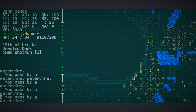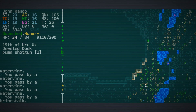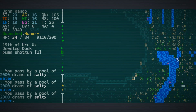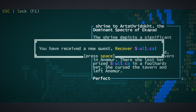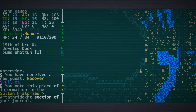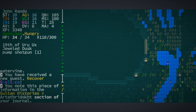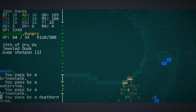Rather than tramping around amongst those jilted lovers up there, did we already look at this statue? Let's just try it again — in case we didn't, and we didn't. We've received a new quest: Recover Skull — Skullica. Excellent. I have no idea where Skullica might be, but I'm sure it will be swell if and when we ever do.